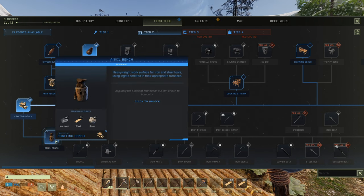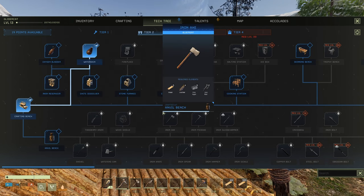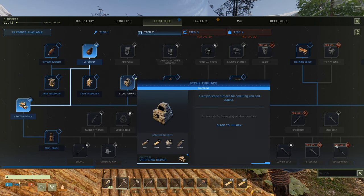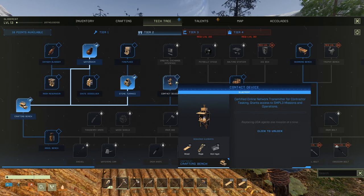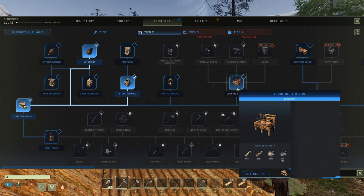Let's grab the water skin. Oxide dissolver — a more efficient oxidizer for producing oxide into oxygen — that could pay off, let's grab it. Anvil bench requires iron ingots to build it. Stone furnace: bronze age technology spread to the stars, a simple stone furnace for smelting iron and copper — we want this for sure. Contact device: certified online network transmitter for contractor tasking, grants access to simple missions and operations.